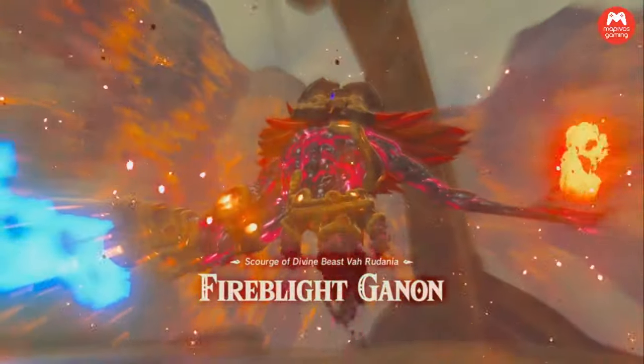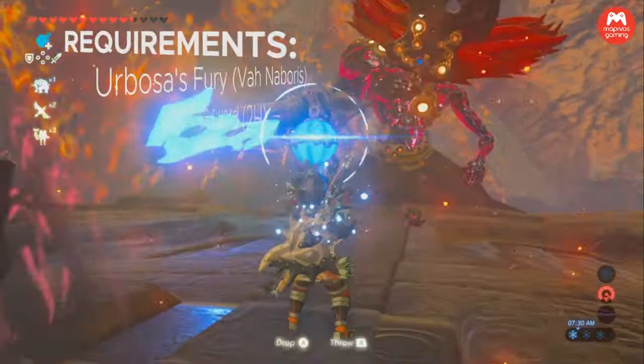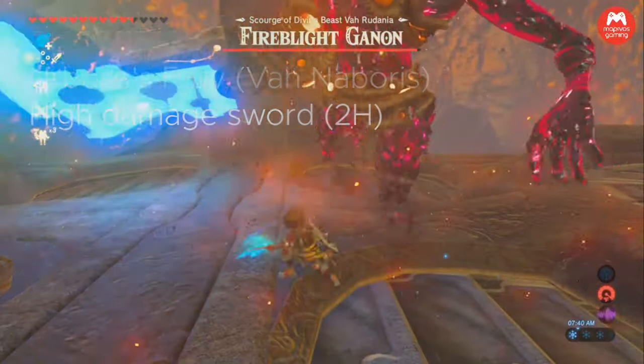Once you know the mechanics, he's actually really easy to beat. All you need is a two-handed weapon and Urbosa's Fury. It's actually the same strategy as the two-hit Mulduga kill video that I made.